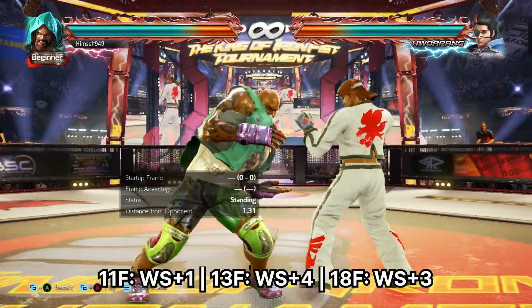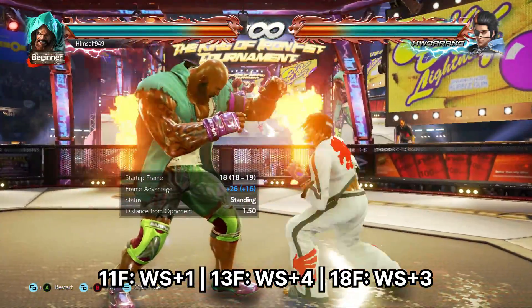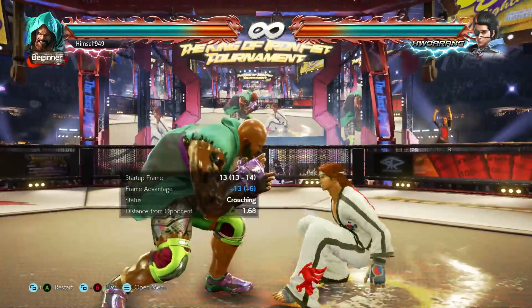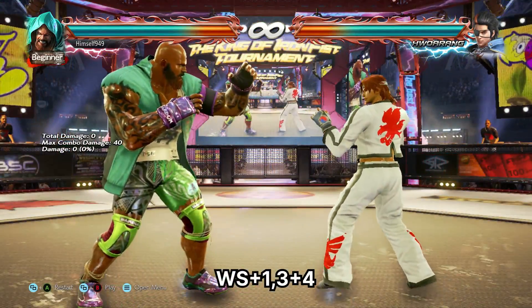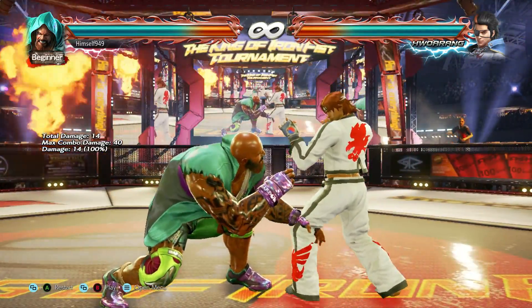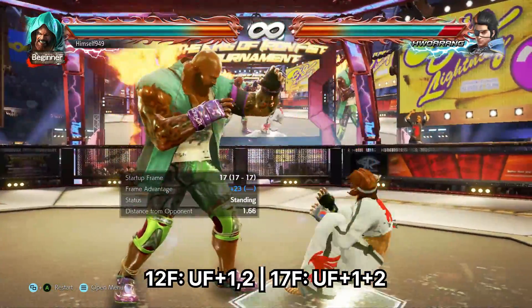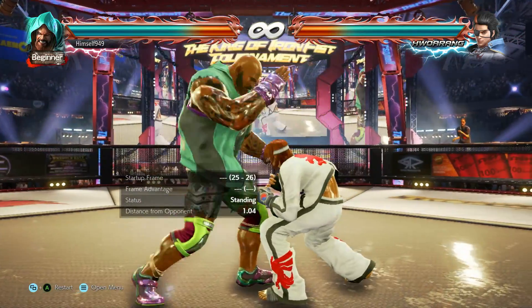For while standing punishers: at 11 frames we have while standing 1, at 13 frames we have while standing 4, and at 18 frames we have while standing 3. Now while while standing 1 is low damage, you can go into stance and then apply a mix up. We also have up forward 1, 2 at 12 frames and up forward 1 plus 2 at 17. These are highs though, so you can only punish moves that recover standing.